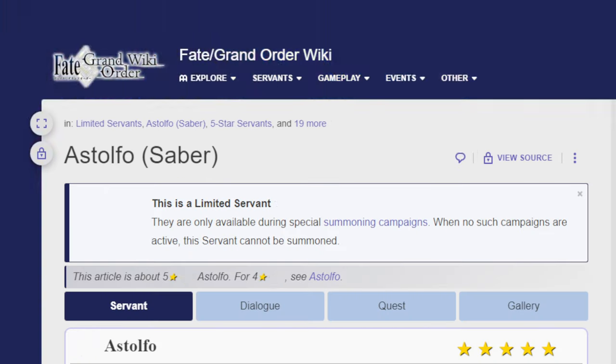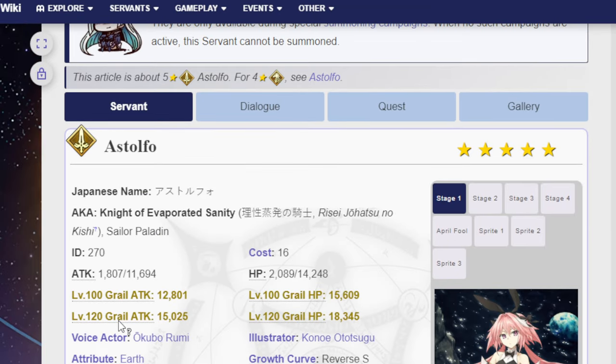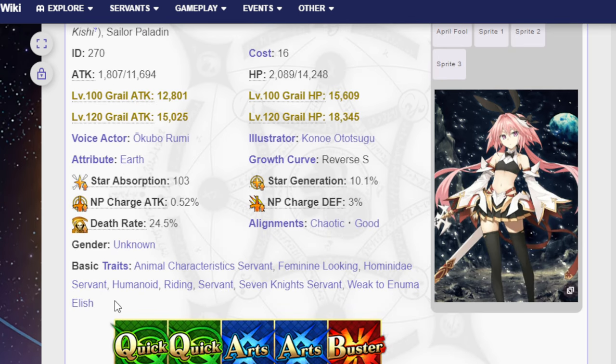Next, the 5-star Astolfo Saber — this one is actually limited. The 4-star Rider Astolfo can appear on any banner. Saber Astolfo is everyone's favorite Santa 5-star — well, probably not, that's likely Artoria Santa. Failing to get her almost made me quit the game. People who miss Saber Astolfo say 'at least I have Rider Astolfo,' since there's no alternative banner rerun like Artoria has.